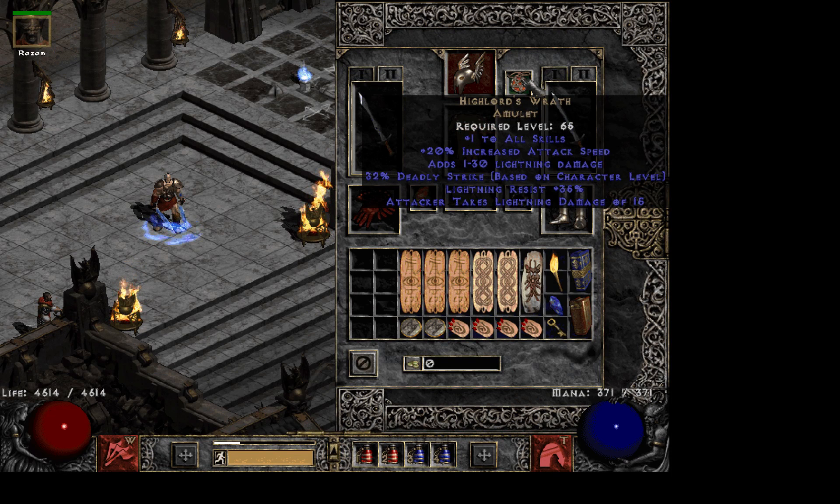Highlord's Wrath amulet is the best overall amulet — you can't really get anything better. You could go with Mara's Kaleidoscope for even more resistance if you're going Ubers. You could also use Atma's Scarab to break physical immunes, but don't — I'll explain why.